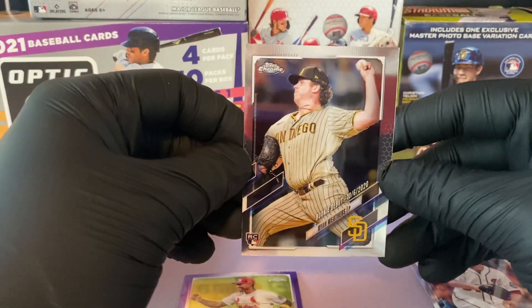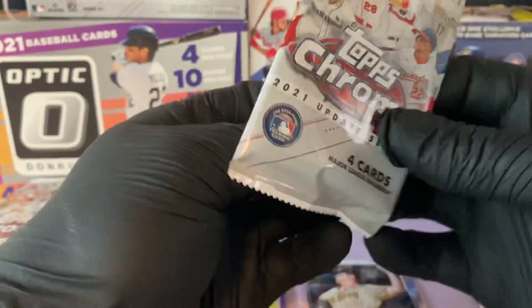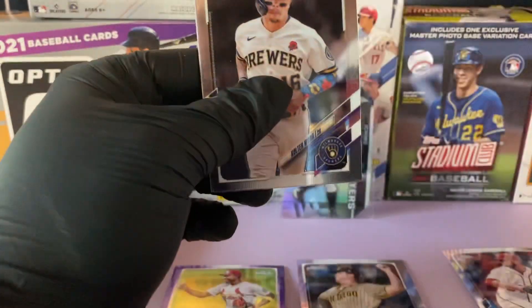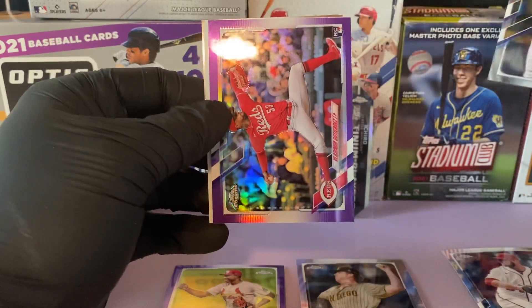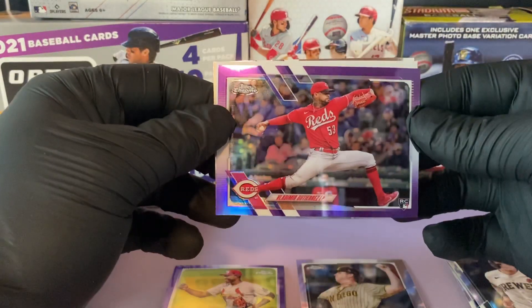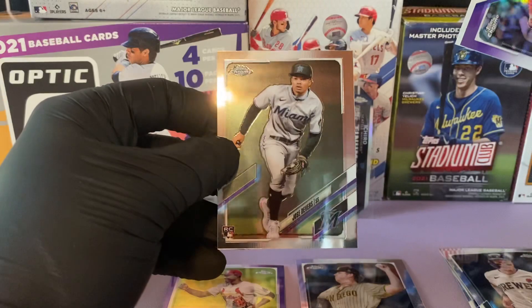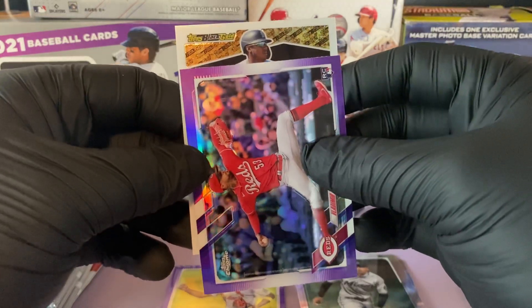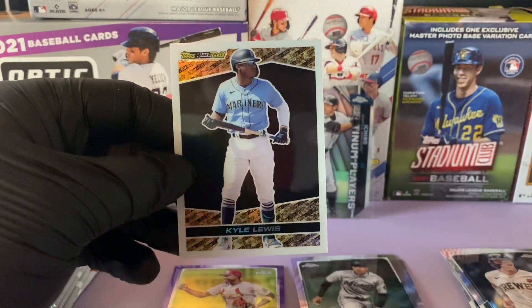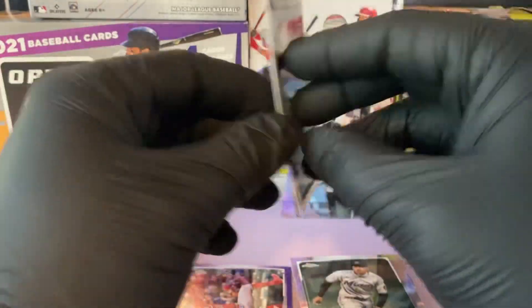We have a rookie card of Ryan Weathers rookie debut — nice. For the American League I'm going to go ahead and say Vladimir Guerrero Jr. is my pick. For the National League — okay, we have a Black Gold coming up. We had Colton Wong, and this is a rookie card of Vladimir Gutierrez — looks like a refractor. We have a Jose Devers rookie, and the Black Gold is of Kyle Lewis. Not numbered, but it's a nice insert right there.